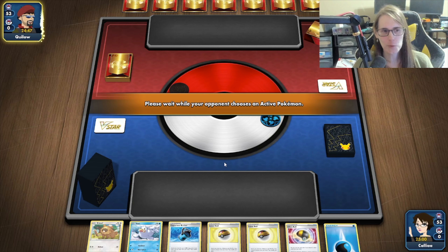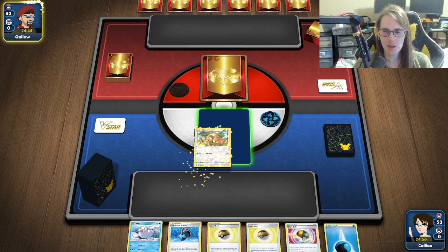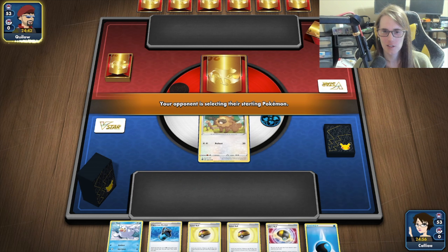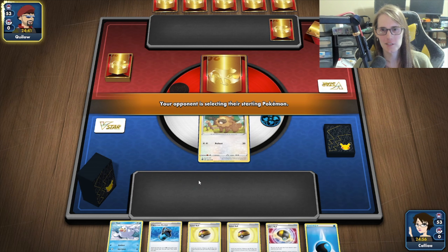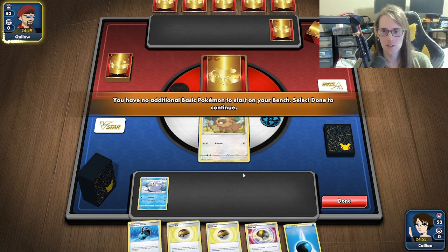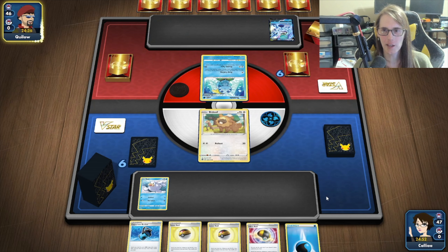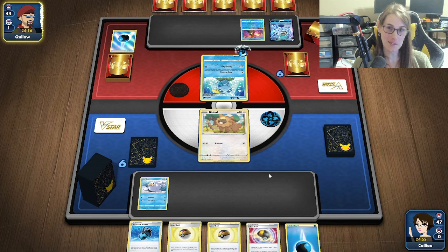Now let's get into the game. Don't know how many games we're going to win with this deck, but hopefully we'll have a fun time. Let's get down a Baidu — maybe should have gone with a seal first. We've got a pretty good opening hand. Looks like we've got a Calyrex deck, and they'll probably find a Palkia as well. Those typically go together.